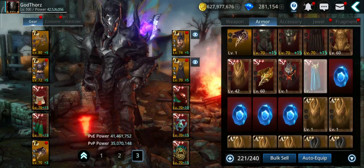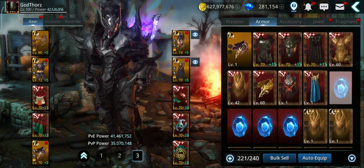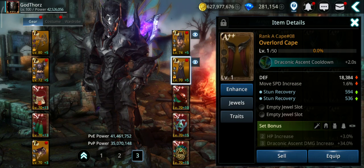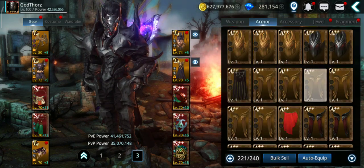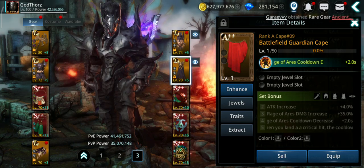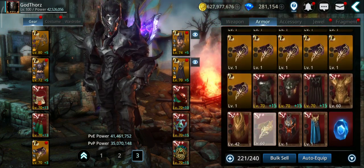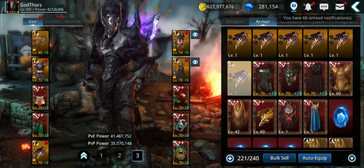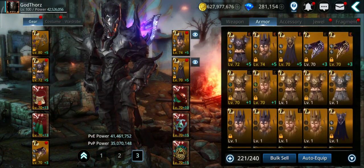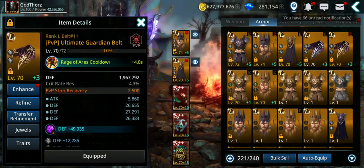The older gear, like these ones, were also giving attack increase. Remind me guys, but those you cannot use right now. So traits are quite important — they can give you attack stats. Try to get those if you want to max your attack.